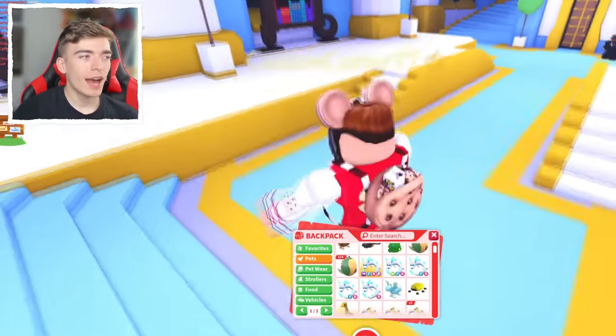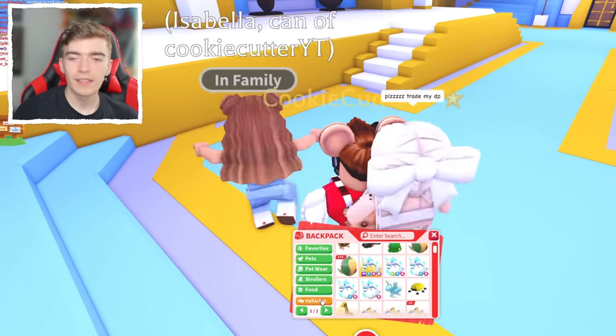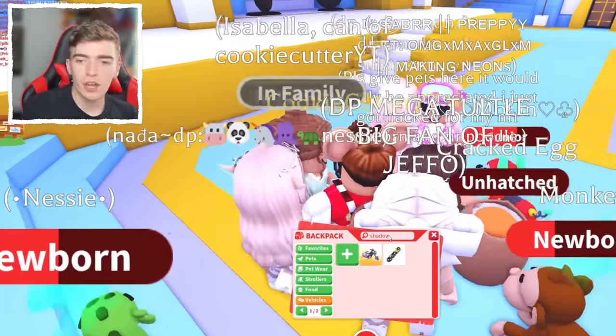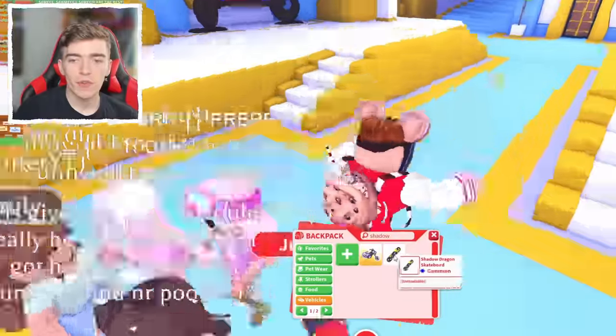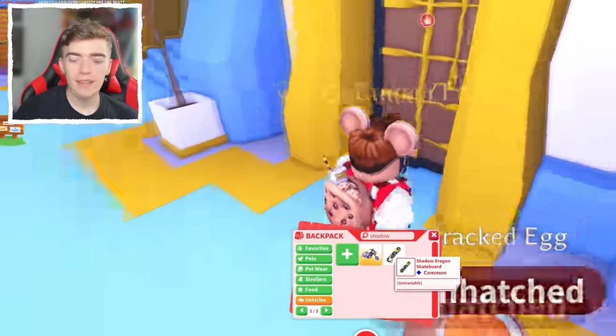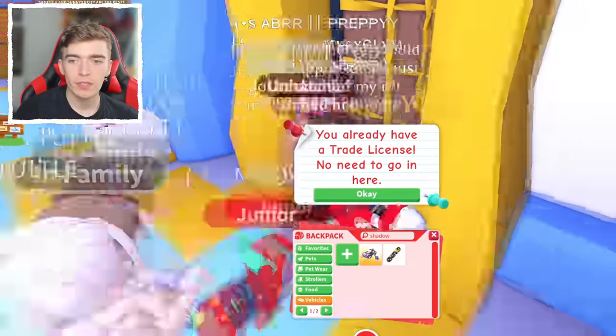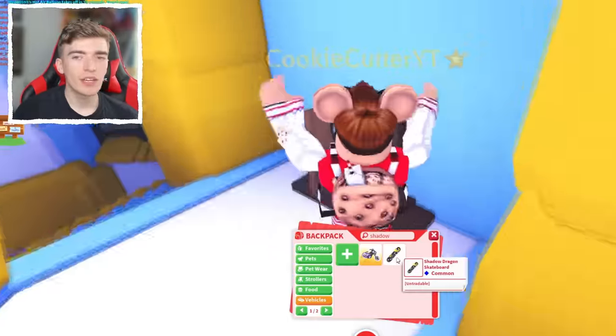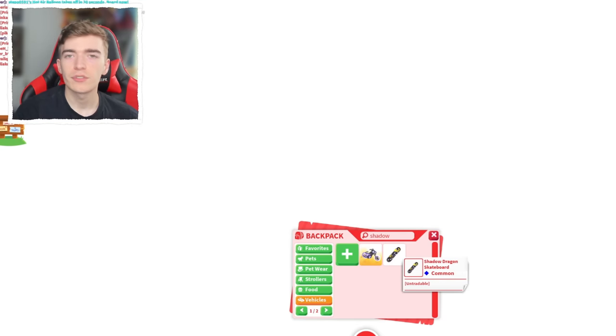Let's have a look at this item. Is it a vehicle? Let's search 'shadow' — and there we go, we have the Shadow Rider and the Shadow Dragon skateboard. You might notice it says something right next to it that I'm quite surprised about: it says the word 'untradeable' on it.